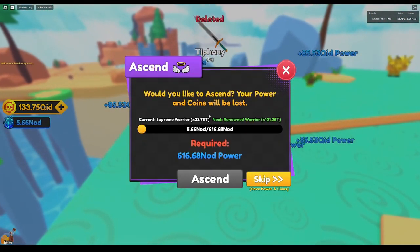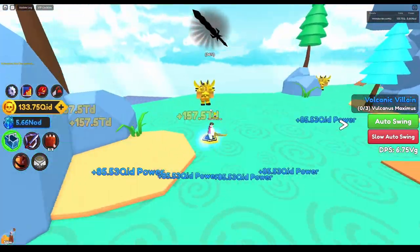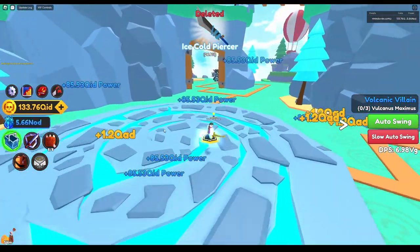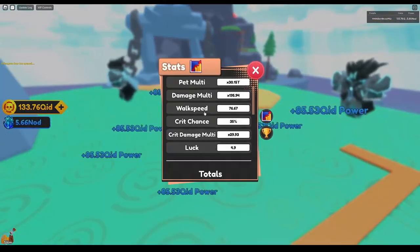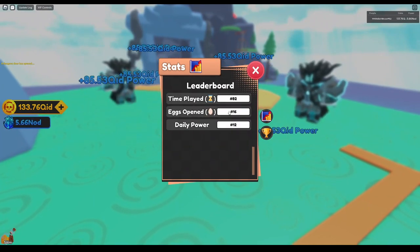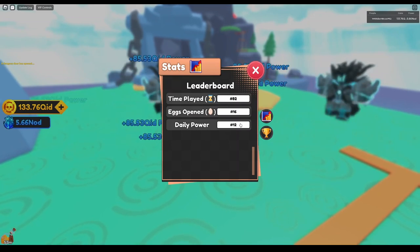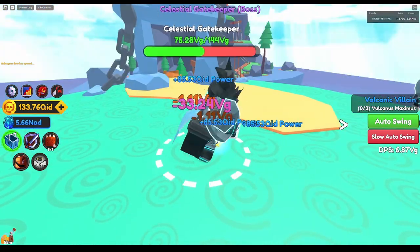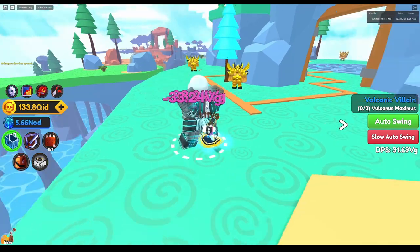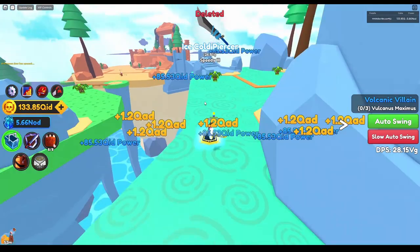I did ascend a few days ago and got the supreme warrior, but I have not gained almost any power today — only about half an NO power — because I've been using my damage weapons to grind for this key. I was high on the leaderboard for pets hatched at 16, but I've dropped a couple spots because I haven't hatched hardly any pets today. Yesterday I was around 54 in daily power — that was the best I got.